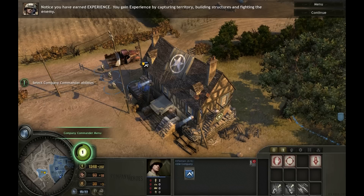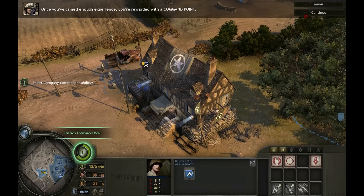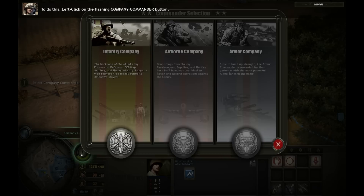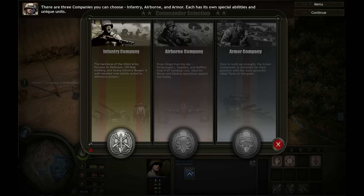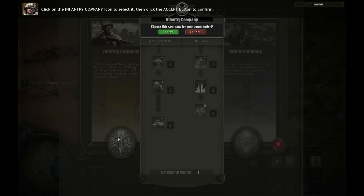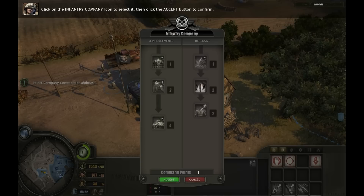Notice you have earned experience. You gain experience by capturing territory, building structures, and fighting the enemy. Once you've gained enough experience, you're rewarded with a command point. You can use command points to unlock special abilities. To do this, left-click on the flashing Company Commander button. There are three companies you can choose: Infantry, Airborne, and Armor. Each has its own special abilities and unique units. For training, we'll choose the Infantry Company. However, during the game, you'll be able to pick the company that best fits your play style. Click on the Infantry Company icon to select it, then click the Accept button to confirm.